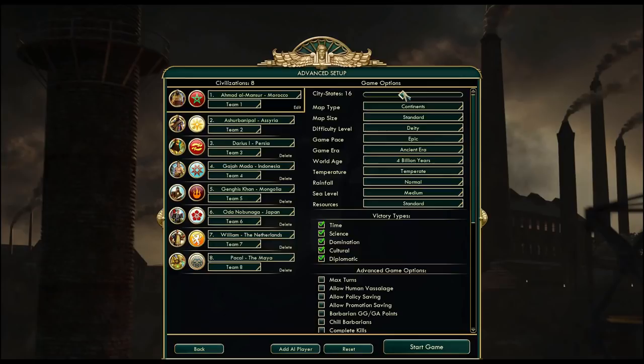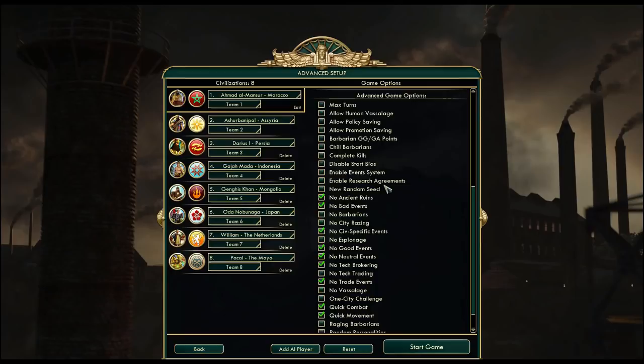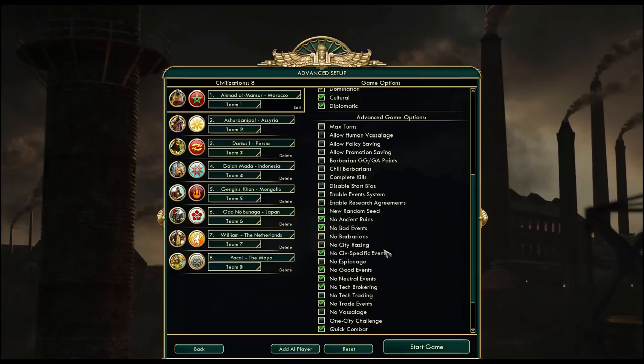For advanced options, this is what I used this time — without Raging Barbarians. Other than that, certain options are disabled, and events are on. And I think these are the exact settings that I used to generate the starting locations.